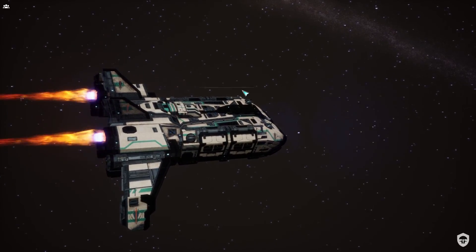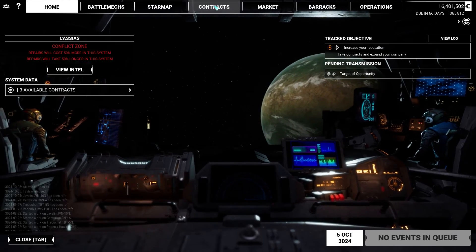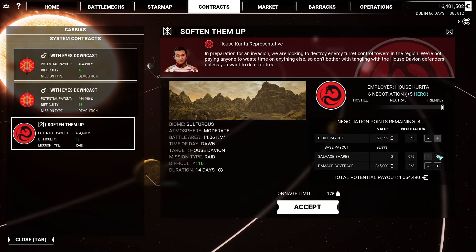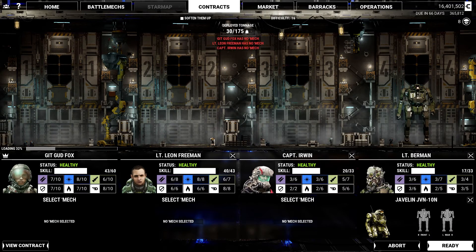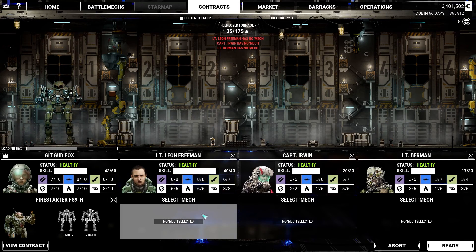Now you'll get to see the Firestarter. The Firestarter is a lot like the Phoenix Hawk, but taken to a greater extreme. We're going to raid. We'll take basically one million C-bills, negotiate for ten salvage shares, and we've got basically 350,000 damage coverage. That seems pretty good. Now we're going to use the last mech we haven't tried out — the Firestarter. Also very fun mech.